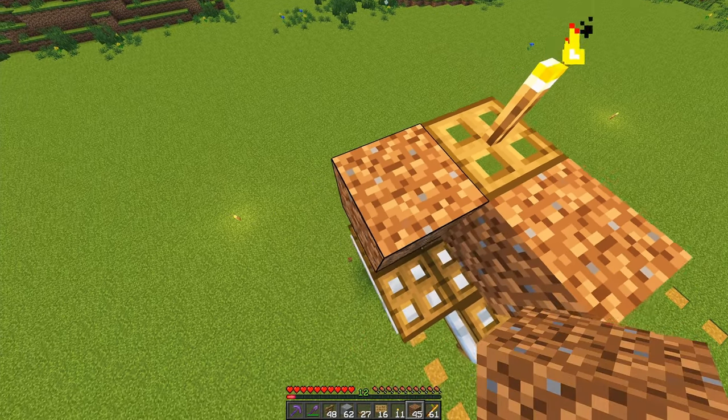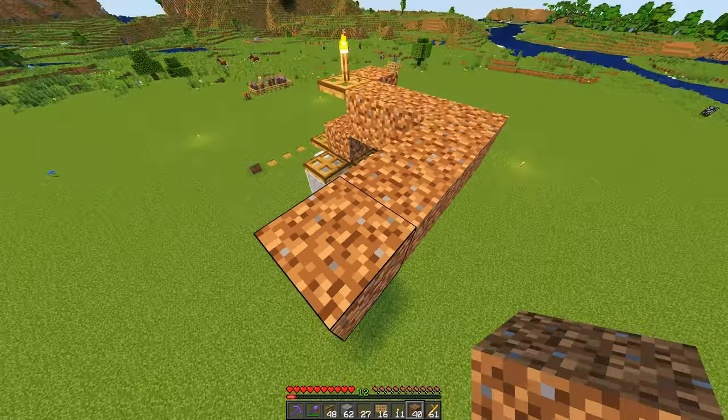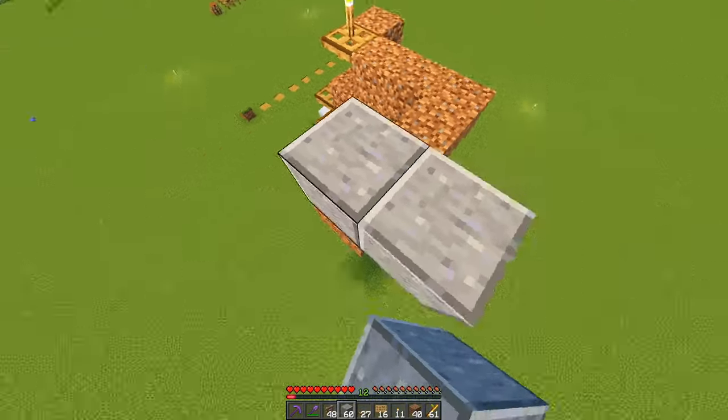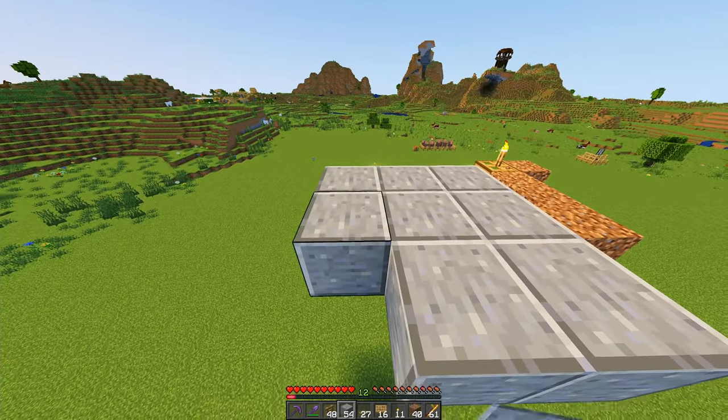From this trapdoor, we are going to build out one, two, three blocks, and then back another three blocks. On top of this temporary block, we are going to build ourselves a three by three spawning platform that goes away from the farm.